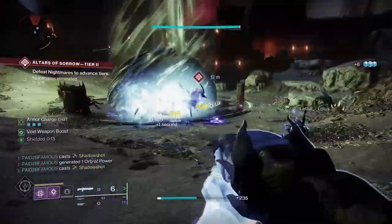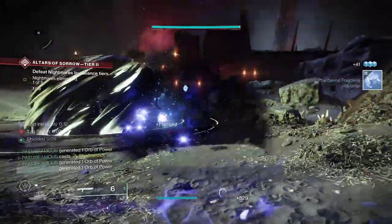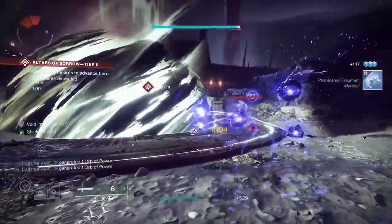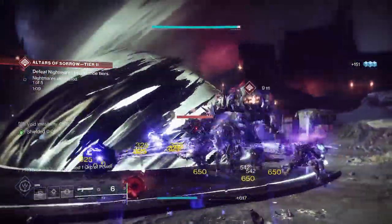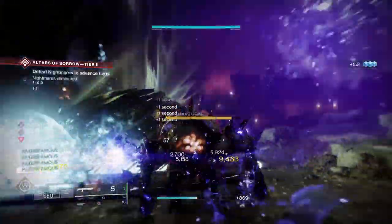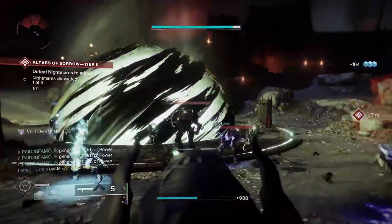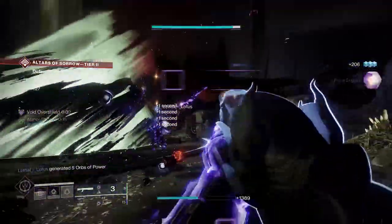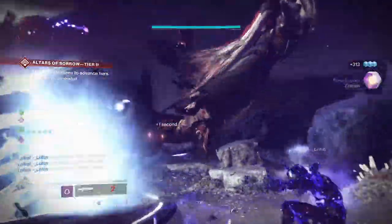Welcome back to another Destiny 2 Lightfall God Roll Guide. In today's video, we're going to be talking about one of the weapons that drops from the new raid, Root of Nightmares. The reason we're talking about this weapon today is because it has one of the most rare perk combinations — this is the only weapon in the entire game out of hundreds of weapons that can roll this perk combination. This weapon is going to take your Void builds in particular to the next level.